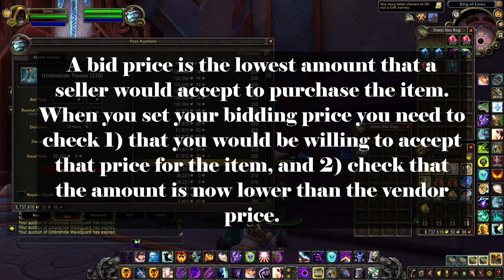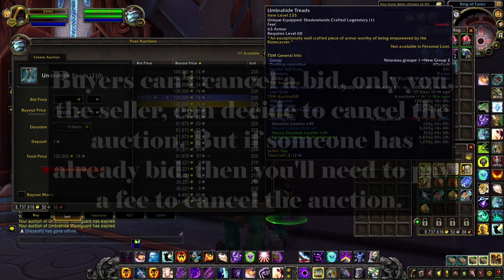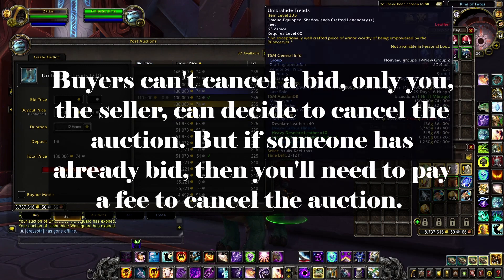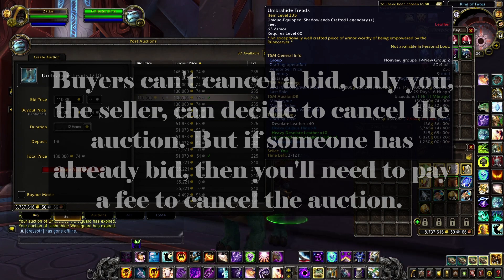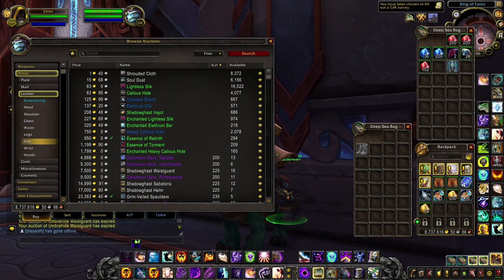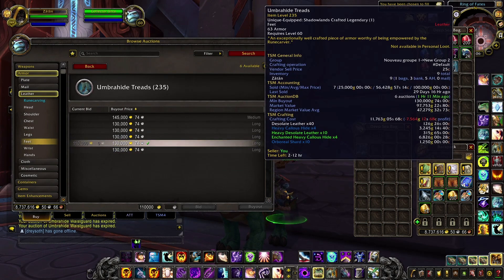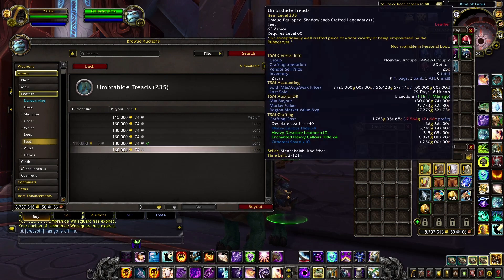What I do personally for items that are still selling for a decent price on the auction house — when I know I'll get undercut all the time but don't have time to undercut people all day — is that I simply put a bid price. So when people undercut me, as you can see from here, people will still have the option to bid on my item because it's cheaper. For instance, you can directly bid here for 110k instead of paying 130k.